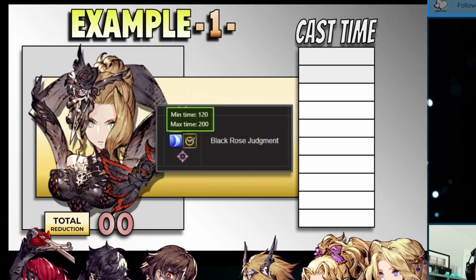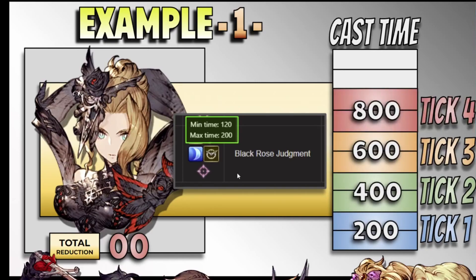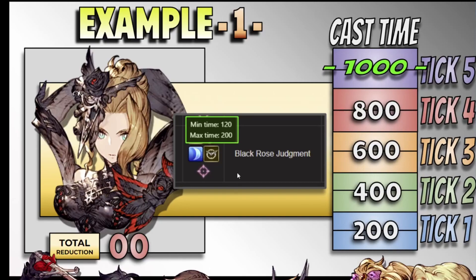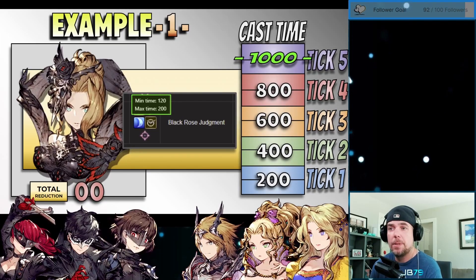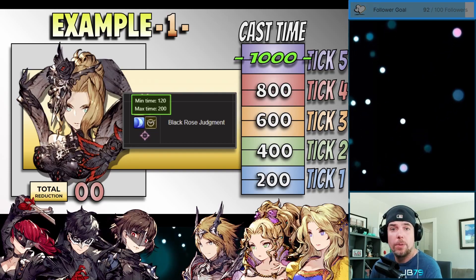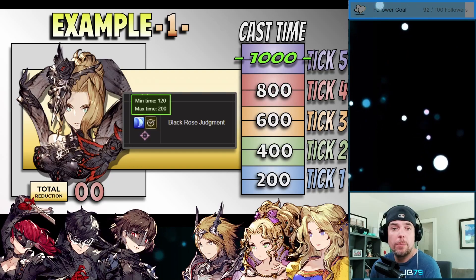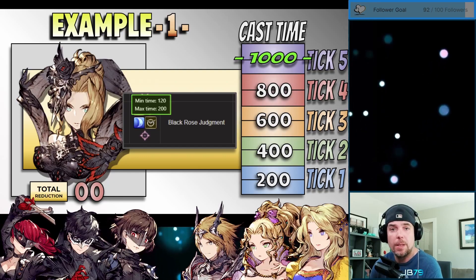For the purpose of this first example, we're going to assume Helena currently has no cast time reduction available to her. We can see here tick one is happening — 200 is actually filled into the bar, so we've reached 200 out of a potential 1000 cast time. As the ticks are happening in game behind the scenes, we're essentially filling up 200 or 20% for each game tick or clock cycle that happens until we get up to that 1000, and then that spell is actually going to be sent out in game. Making an assumption that units on the battlefield are generally in the vicinity of 100 to roughly 120 agility, we're looking at approximately 50 to 60 of in-game CT actually transpiring before this ability can be sent out and resolve.